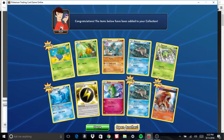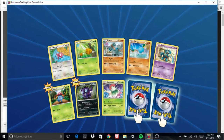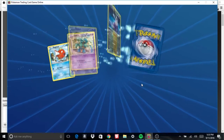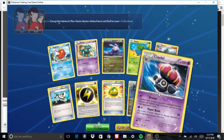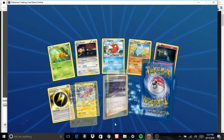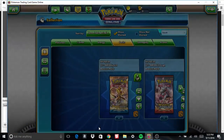We got that Ancient Trait card. I love Ancient Trait cards, love how they look, and I actually don't know how viable they are in the current format. I used a Medicham Ancient Trait once and it's pretty cool. And yet another Electric Energy. Literally so many energies — if y'all need any energies, hit me up. I'm the plug.